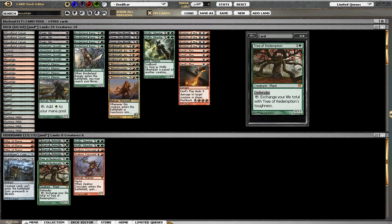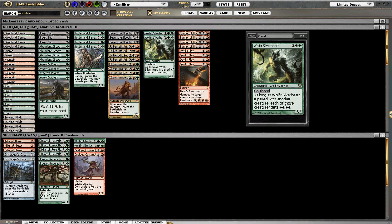Two Trees of Redemption because we basically want Trees to sit there, block, and gain us a bunch of life. And in case you didn't notice, they pair really well with Wolfir Silverheart. You play a Tree on turn four, Silverheart on turn five, and then you can go up to 17 life.